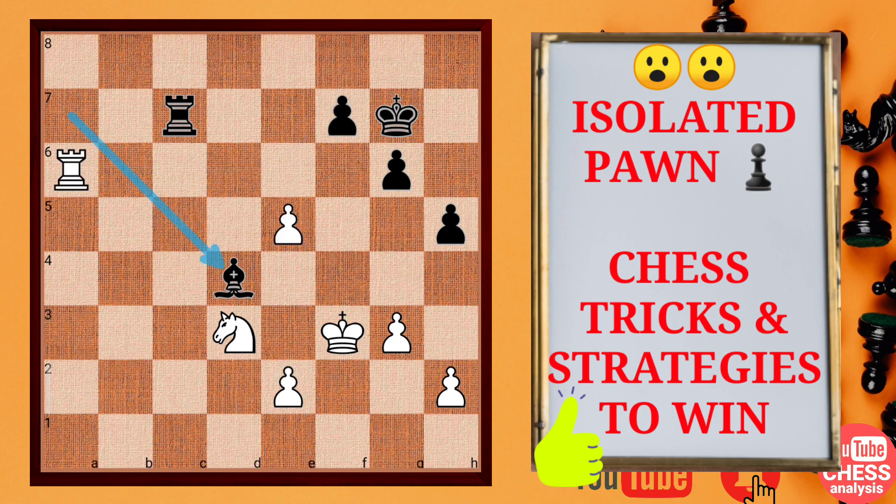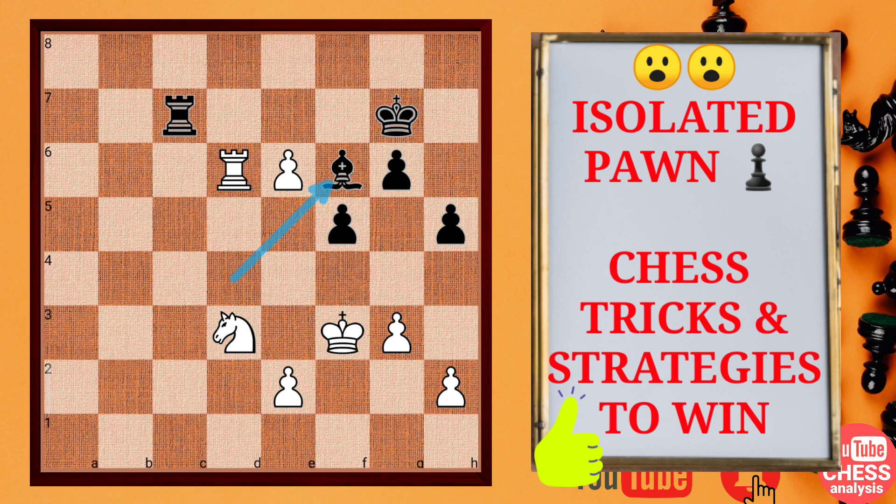But black — Wesley So — said no, I am not going to do anything of that and I am going to push it. So you do not have a clear way of pushing this pawn because my king is in time. But this is the pause-the-video moment and you can try to win the game for Artemiev. It is very easy. You attack this bishop — why this is winning you would see right now.